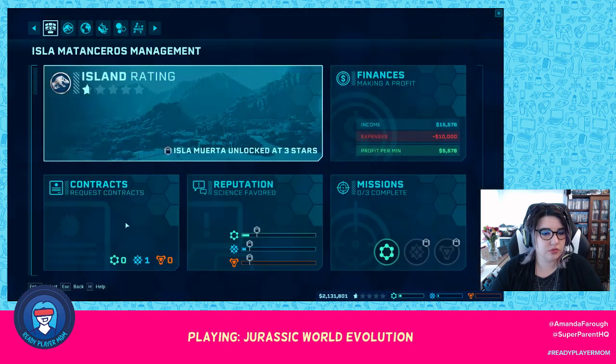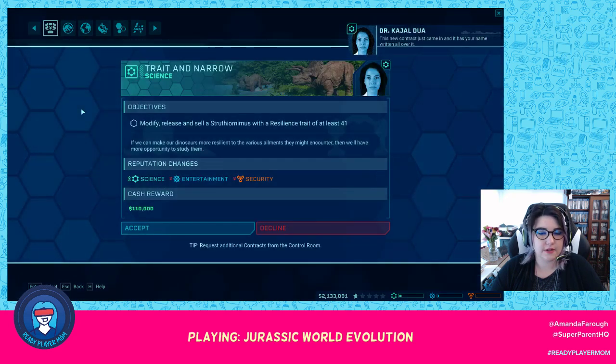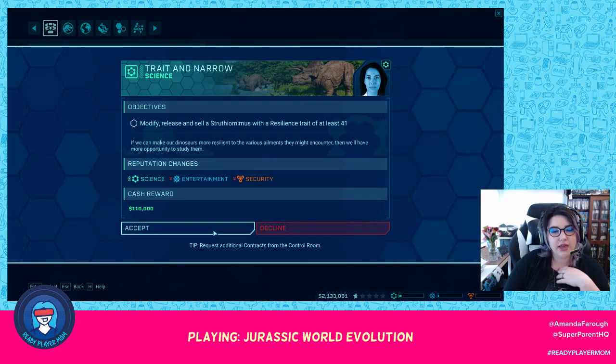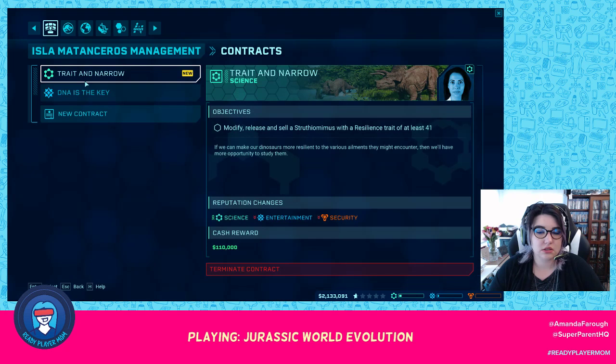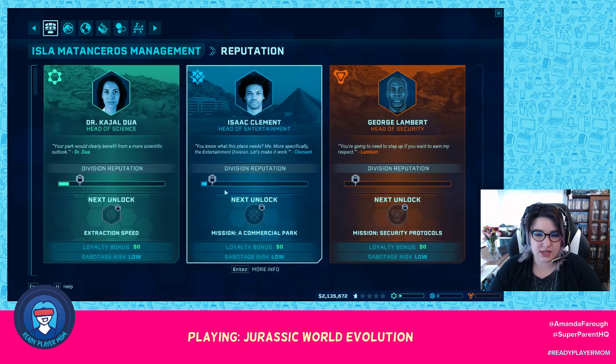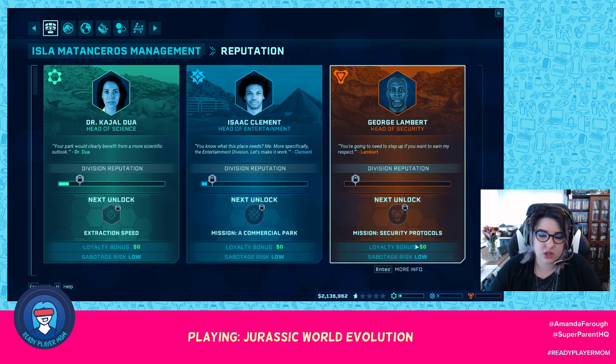Let's go back to the control room, back to the contracts. Request a new contract with science. Modify, release, and sell a Struthiomimus with a resilience trait of at least 41. We can try. This is definitely a lot of trial and error. I don't know a ton about this game, other than my friends have really enjoyed it. Now I'm starting to get what's going on here — they have loyalty, you get a loyalty bonus, and they're all at low risk of sabotaging each other.